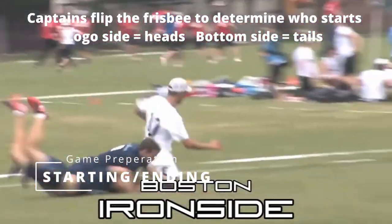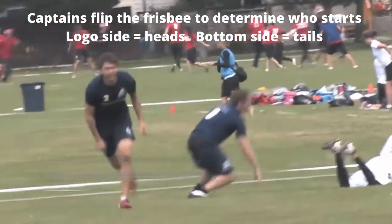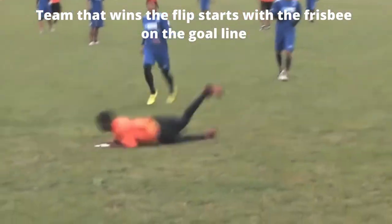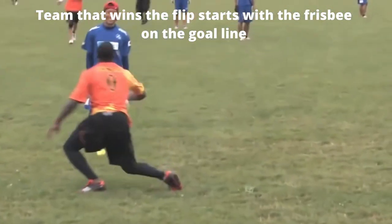Captains flip the frisbee to determine who starts. Logo side equals heads; bottom side equals tails. The team that wins the flip starts with the frisbee on the goal line.